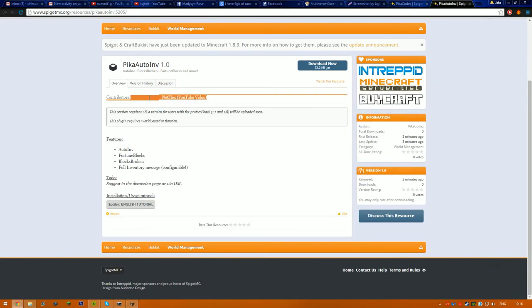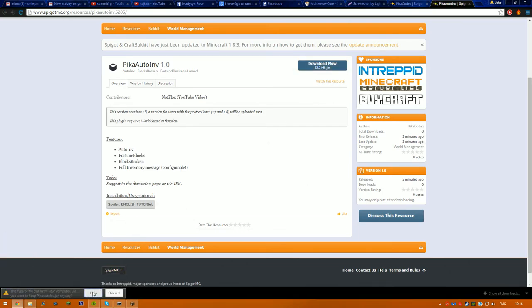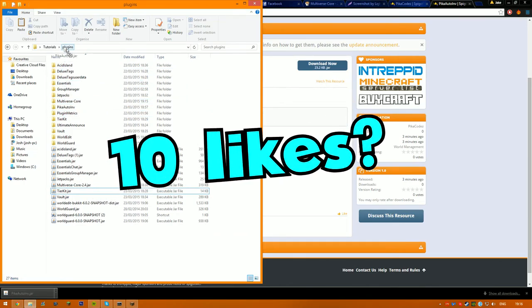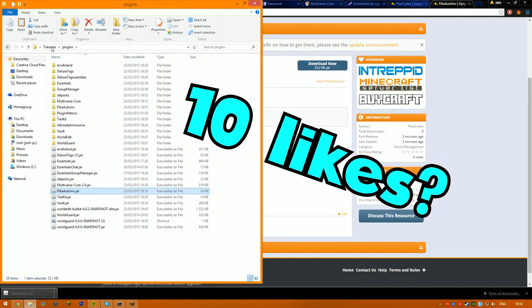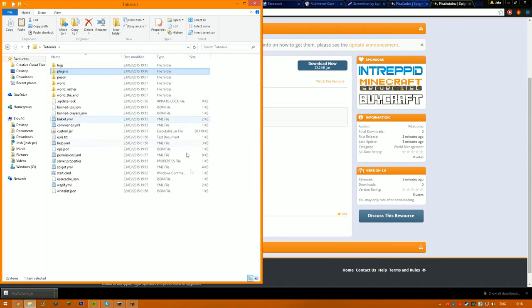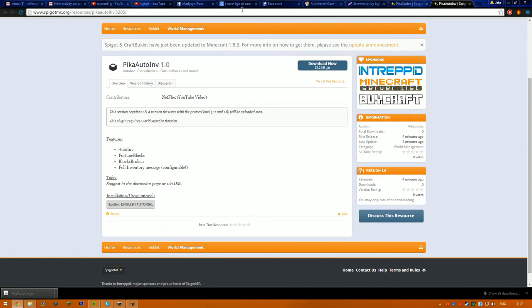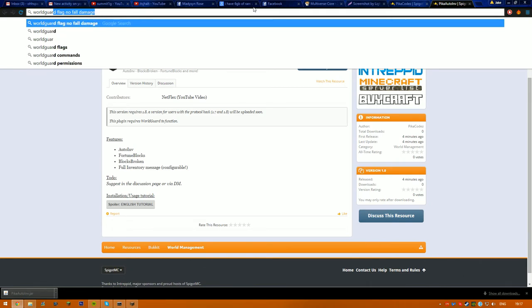This is a speaker page for it — it's not even on there yet, which is a good thing. You're just going to go ahead and download it. It'll give you this AutoWind thing and you drag it into your plugins directory on your server. You need version 1.8 for this, otherwise it will not work. You'll also need WorldGuard — if you don't know where to get it, just type in WorldGuard on the internet.